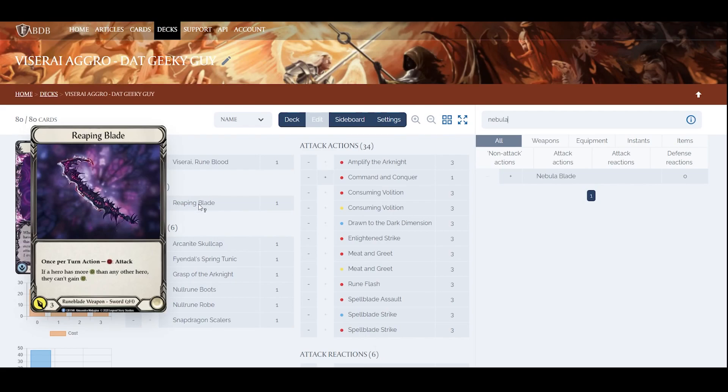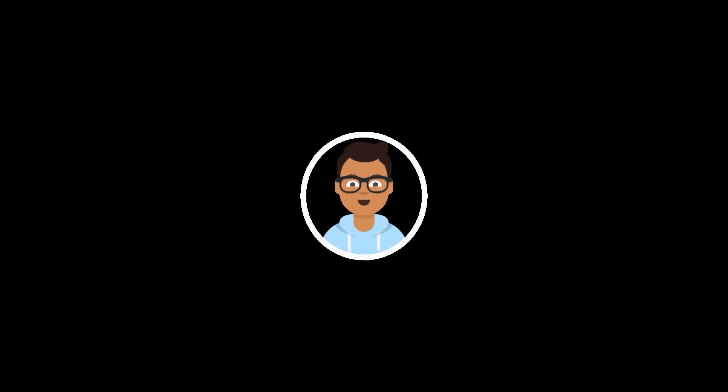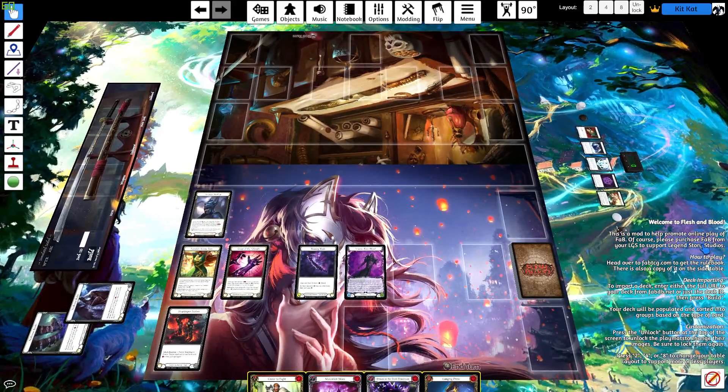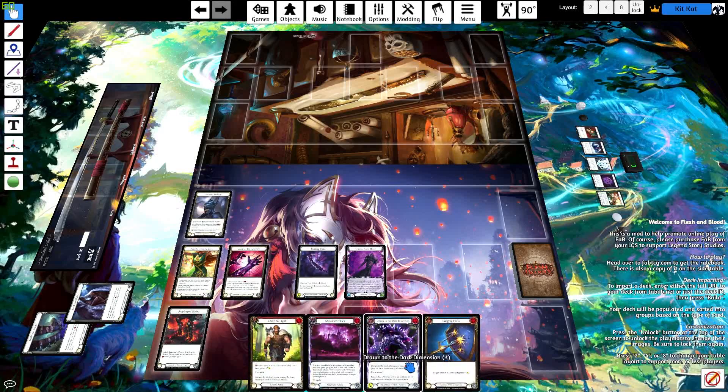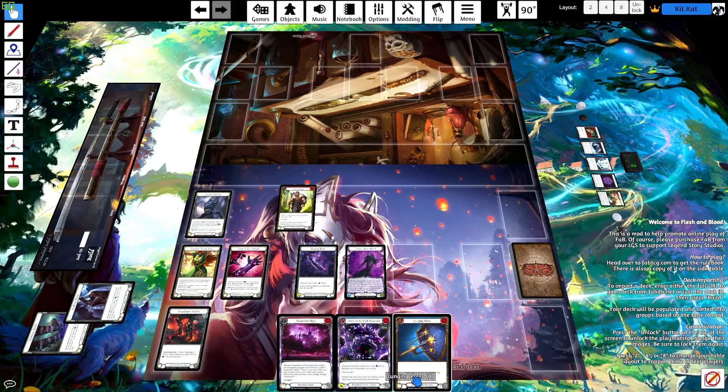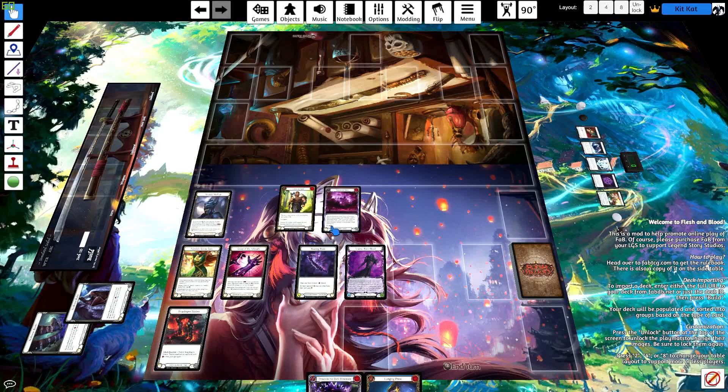Let's jump into Tabletop Simulator to get an overall feel of the deck. Here we are with the equipment set up. Let's say you're having your turn with a hand like this. Here's a key tip on playing this deck: always pitch any non-attack action that is not a Runeblade card first, then follow with a Runeblade non-attack action.